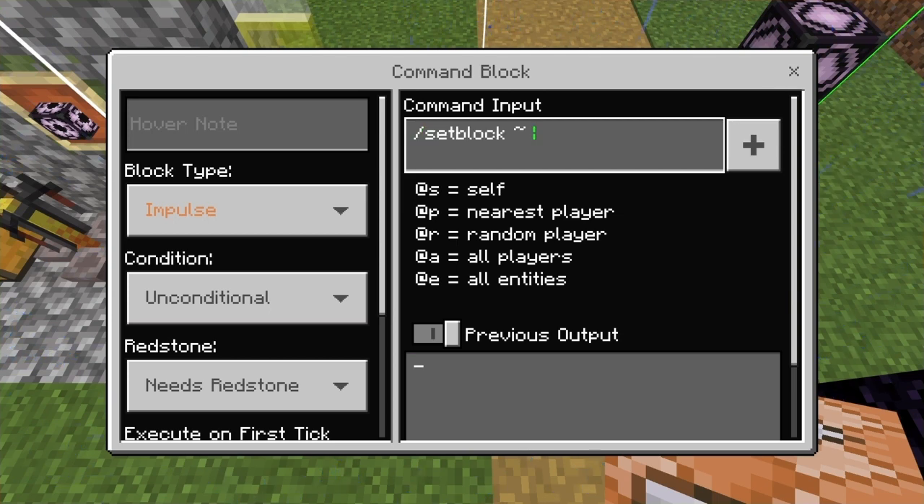I tried using the destroy command to get it to spawn the end portal and then destroy it to get the tile, but that did not work either. So again, if you know how to actually get this block and put it in your inventory, I would be very interested in knowing that — I'm sure a lot of people would as well.